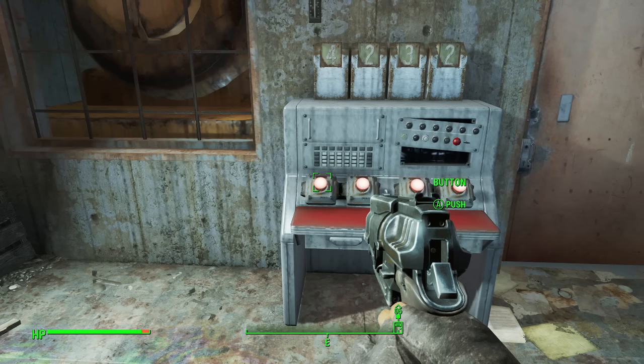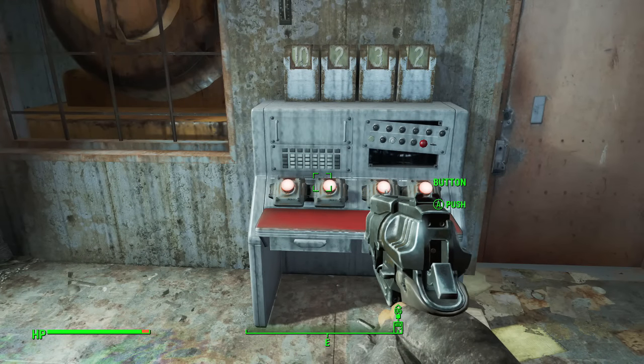Once you did it correctly, the door will open and you will be able to get The Gainer, which will be on the floor. There's also a little red chest in there which you can grab for loot.